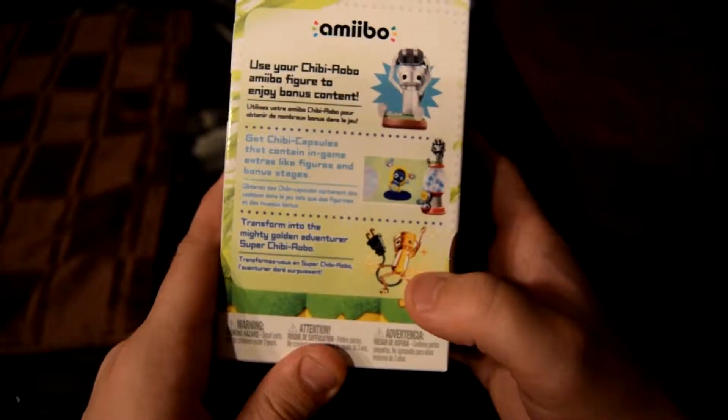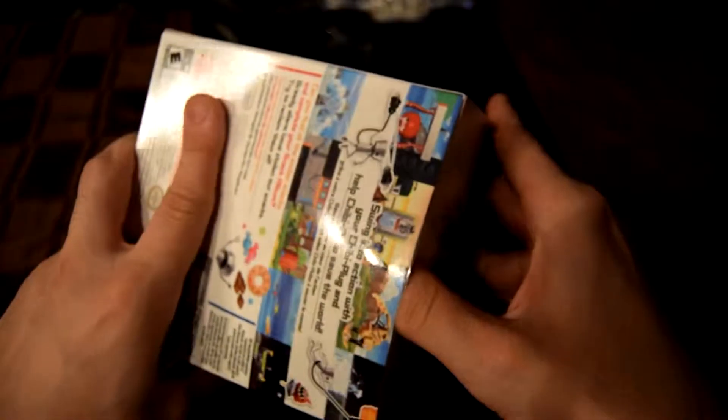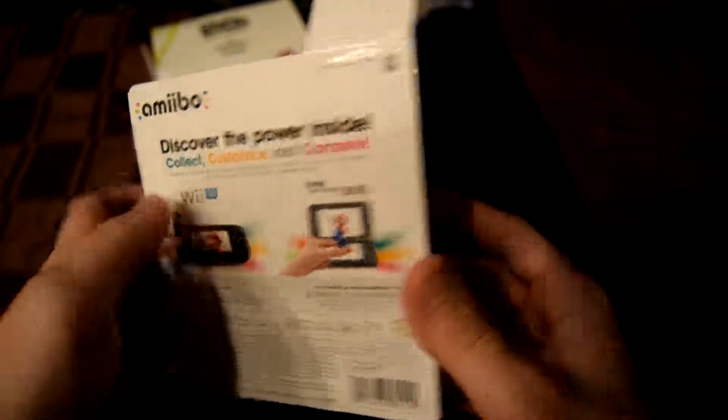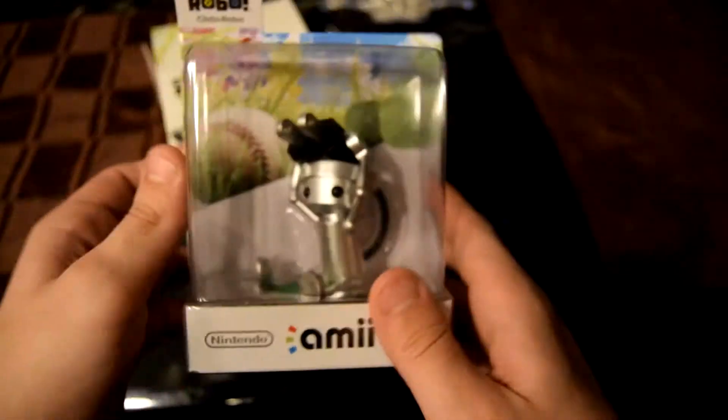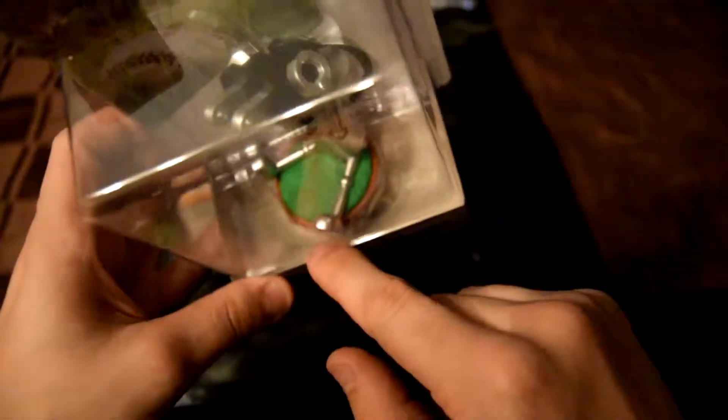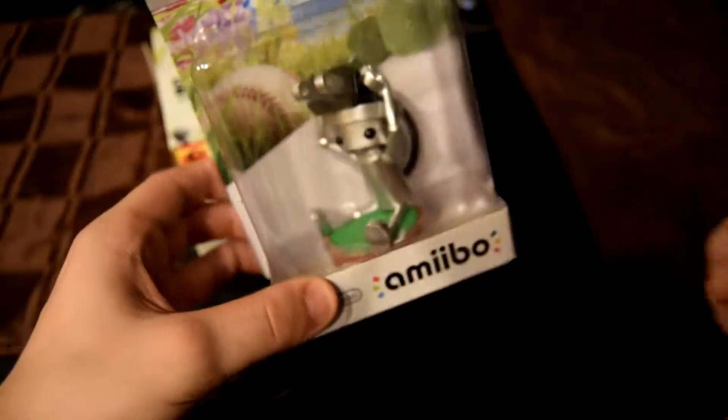I think you can only turn into a gold form if you have the amiibo, so that's one thing to know. I'm going to open it up — hopefully I don't have to cut it out of the box. Looks like I actually do have to cut it out, which is kind of sad. This is what the amiibo looks like. I'll insert a hole on the bottom like I usually do. The amiibo is actually finely crafted — it looks like it has a little rug under it, though I'm not sure if that's just textured plastic.